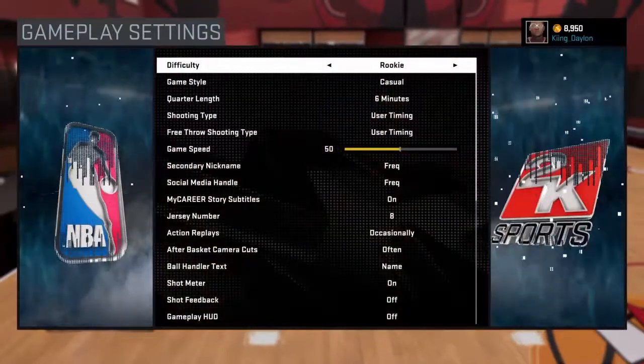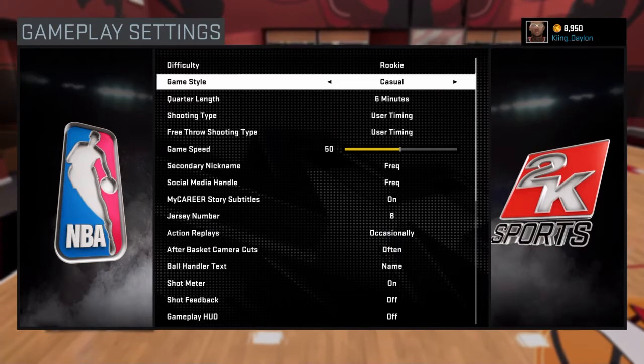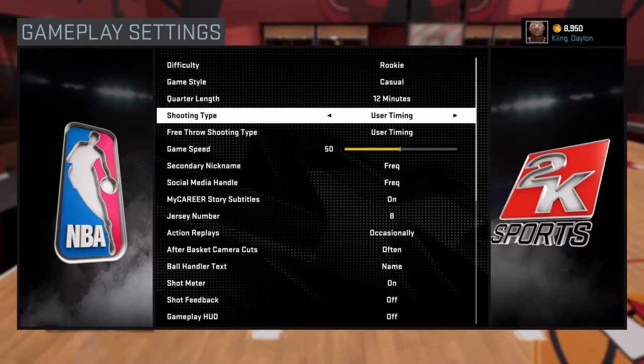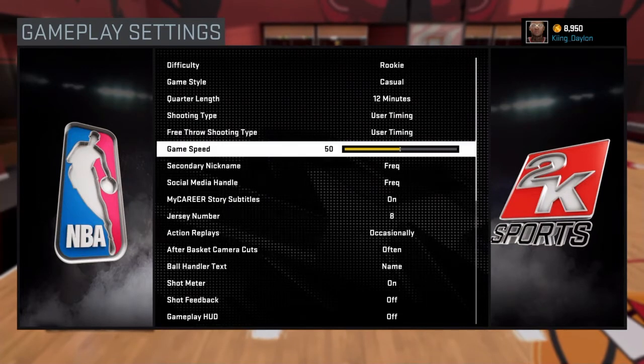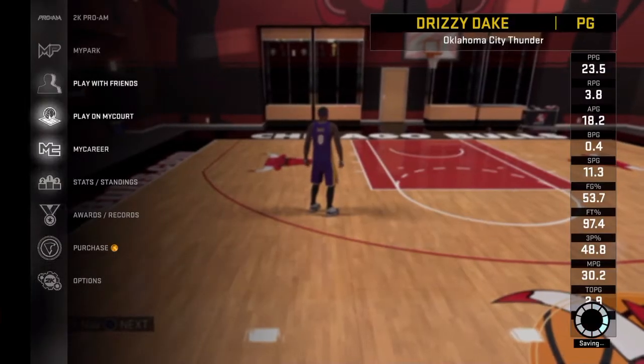So you go to your options, your gameplay settings, and you put it on rookie casual. Not 6 minutes — you put it on 12 minutes. This is exactly how you want your stuff. You can put it on 100 game speed if you want to, but this is how I have my stuff.